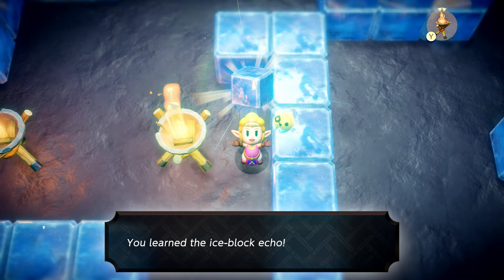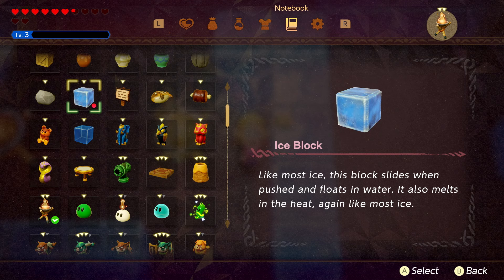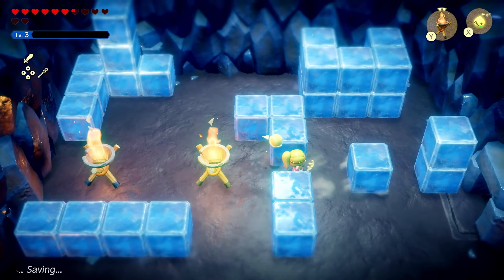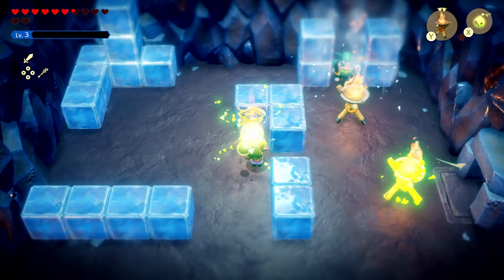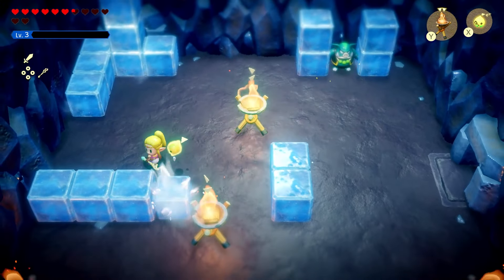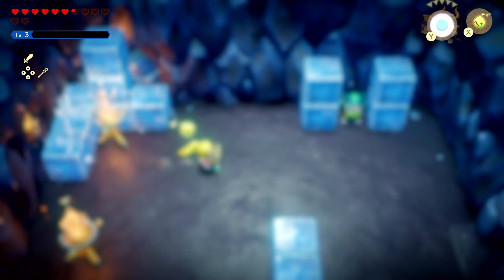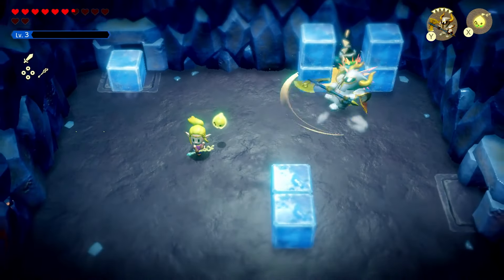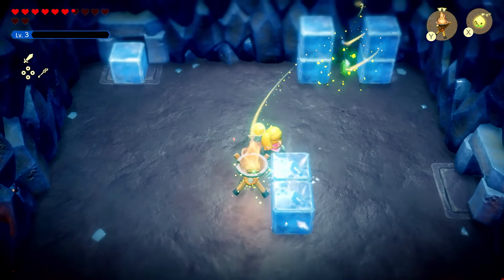Going through here — whoa, can I melt these? Yes! Wait a minute — I can learn this! 'You learned the Ice Block echo — like most ice, this block slides when pushed and floats in water. It also melts in the heat, again like most ice.' So I can push these — that's so cool! What's going on over here? There's an enemy in there.